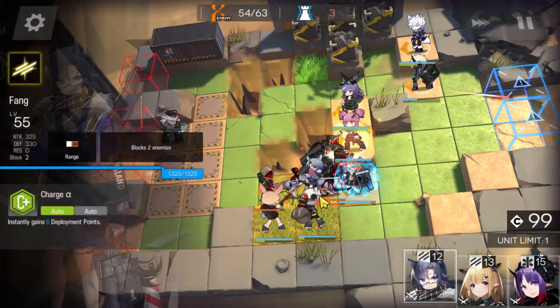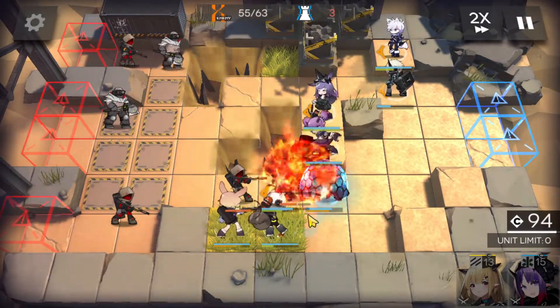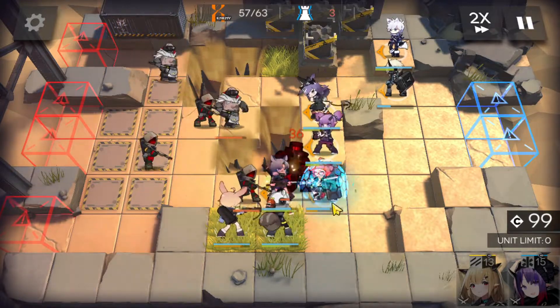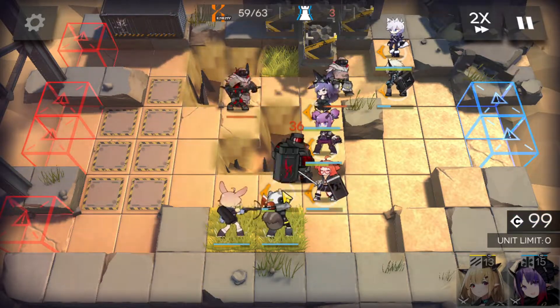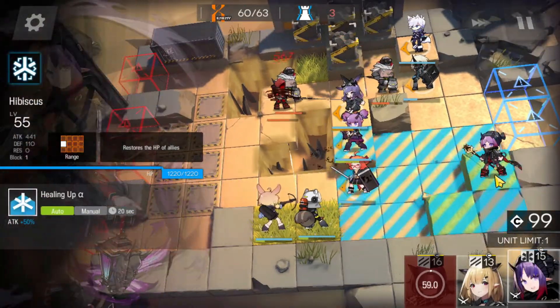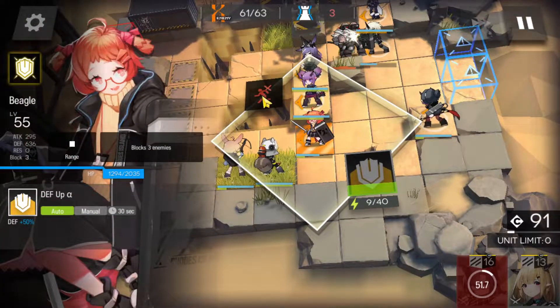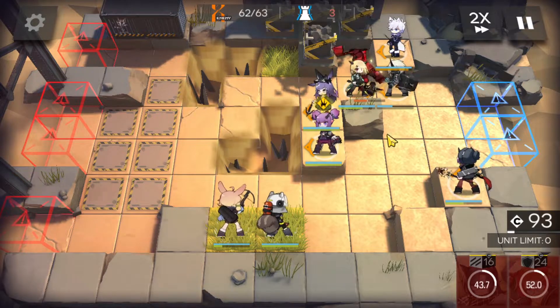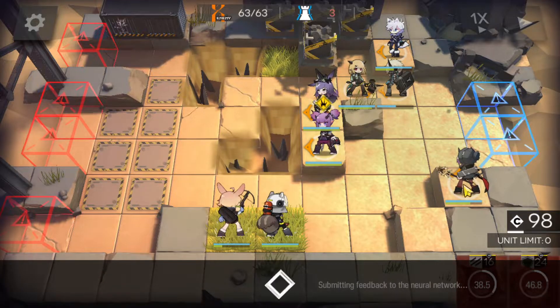We need to block here, so we're going to throw in Fang. And hopefully Shaw can help... He got stuck in there. That guy went down. And then I guess we can take Fang out. Bring in Hibiscus for Nuwarkorn — a little bit late there. But we can take out Beagle and bring in Vanilla over there. That was pretty close. Gotta be careful with the heals on Nuwarkorn's side.